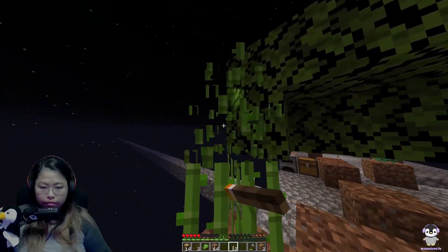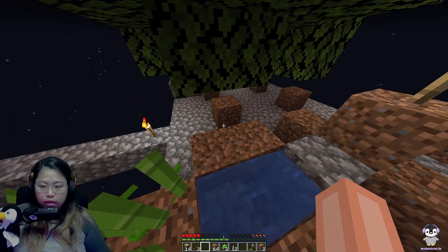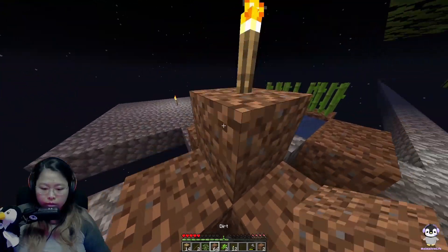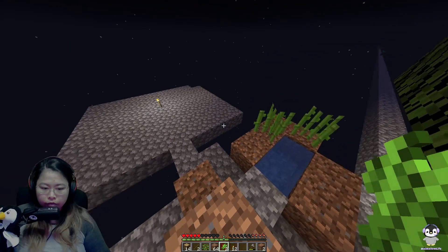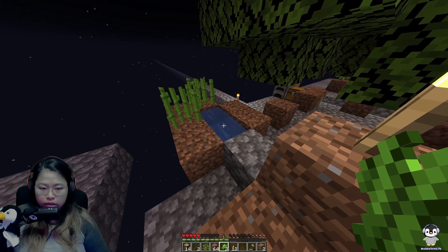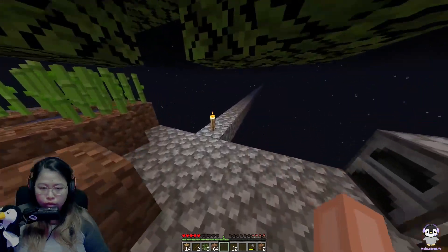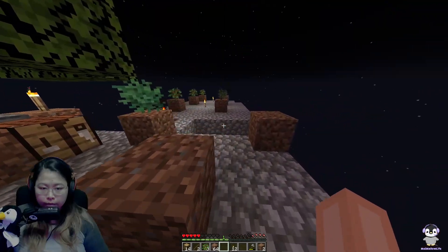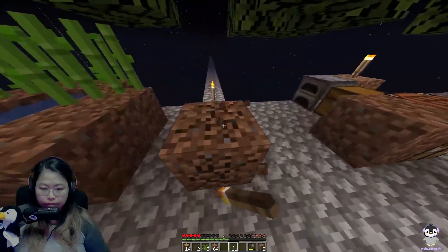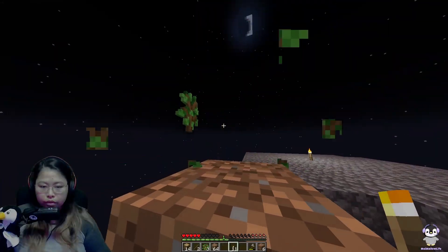And this is awesome — we finally have a bit more sugar canes. Basically depending on where I want to put my cobble farm, I will also make the farm. Because I do want to have the water flow and use it as a farm. There's no need for these anymore.